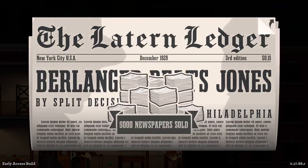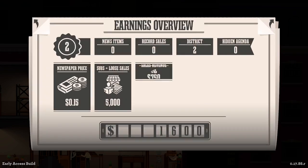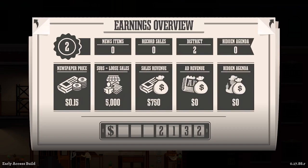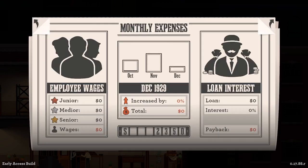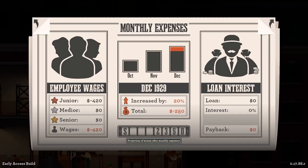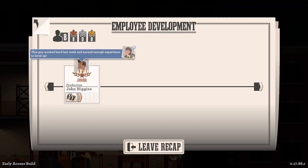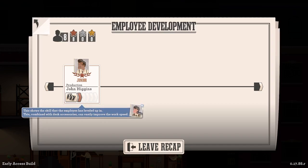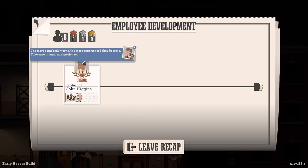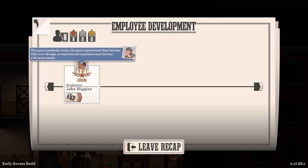Bellinger Beats Jones by split decision. 5,000 papers sold — who doesn't love a good match? Made $750 on that sale, a little over 2,000 — we're going to lose that 3,500, but we got all the Williamsburg people and we got two influence. So we'll have around 1,930 — very nice. And this guy worked hard last week and earned enough experience to level up. Good job, John Higgins. This shows the skill the employee has leveled up. This combined with desk accessories can vastly improve work speed. The more somebody works, the more experienced they become — makes sense. Take care though, as experienced employees may become a bit more needy.